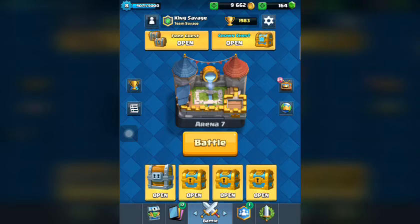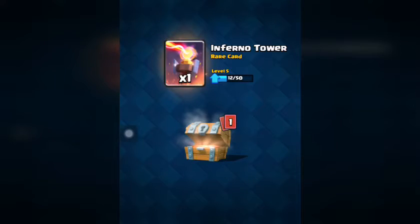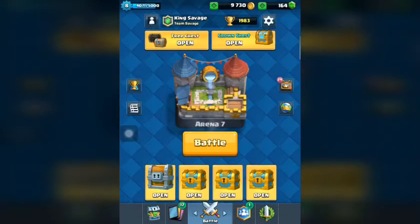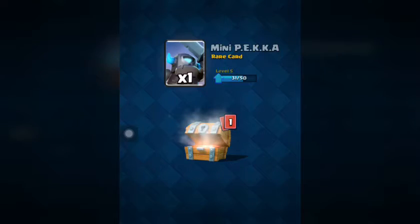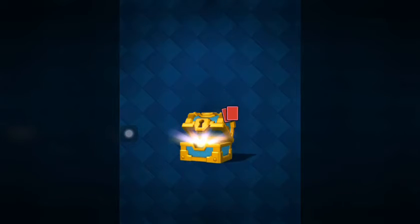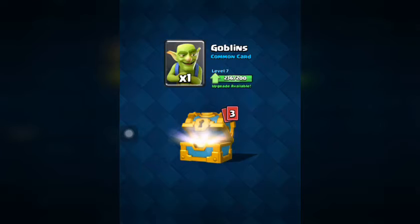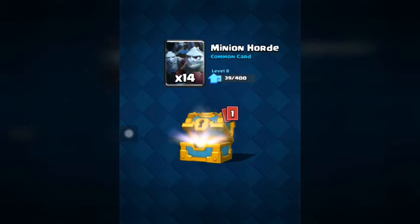Free chest one: inferno tower, eight elite barbs, and 68 gold. Golden chest: 71 gold, one pack mini Pekka, eight minion hordes. Golden chest: 195 gold, one goblin, 11 barbarians, 14 minion hordes.